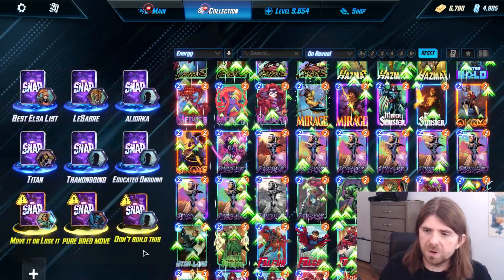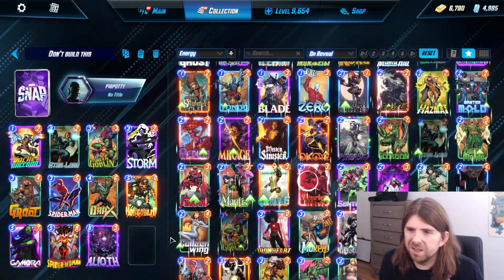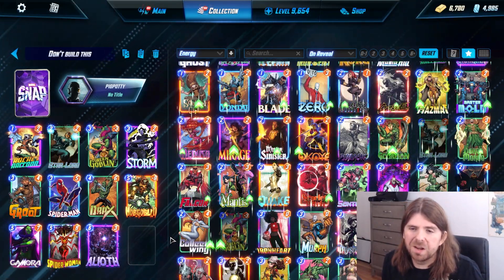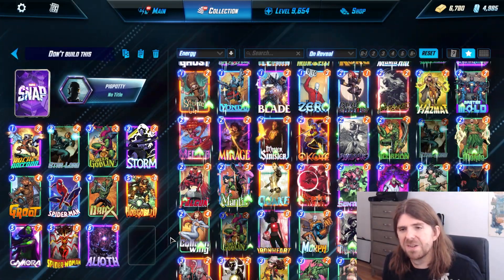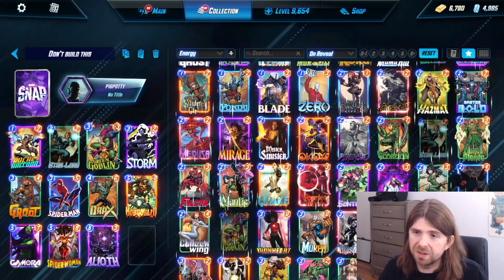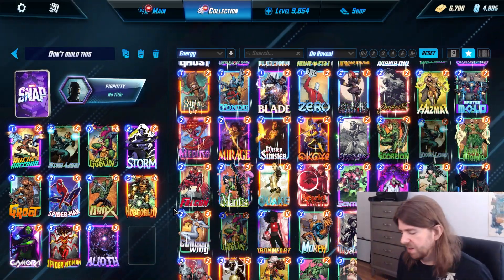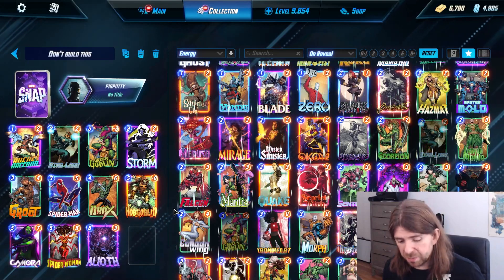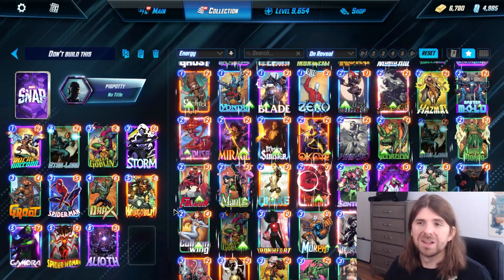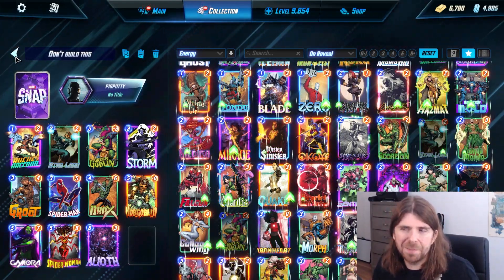I had one more deck — just something I thought would be fun. I like playing with bad cards sometimes. It's just the Guardians package — they're all on-reveals with a lot of moving your stuff around. I figured the Goblins are an interesting synergy because they don't clog your board — they put stuff on your opponent's board and bring the Werewolf to that spot. I named it 'Or Don't Build This.' You probably shouldn't build this, but I'm going to give it a try.